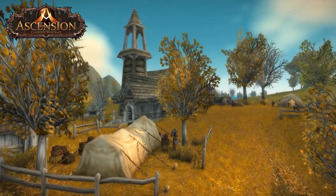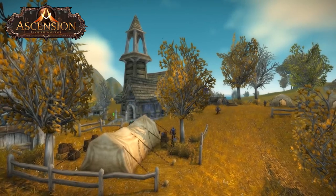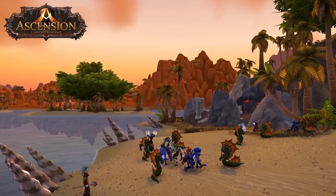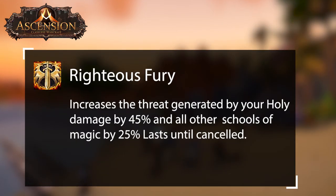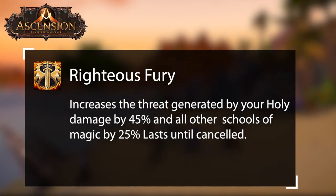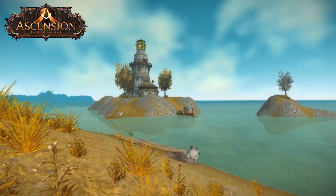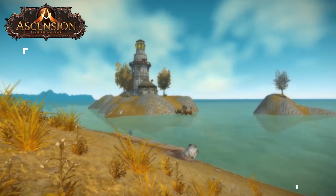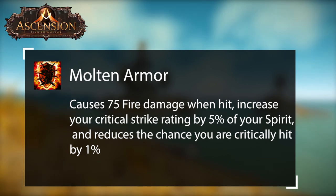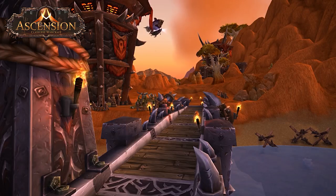Tanks aren't all about taking hits — another major factor is threat. You're going to want to build up a lot of threat to hold mobs off of high-end DPS. Righteous Fury is a staple in almost any tank build — not only does it increase the threat generated by your holy damage by 45% and all other schools of magic by 25%, but with Improved Righteous Fury you increase the threat bonus even more and reduce damage taken by 3%. Molten Armor is an excellent quality-of-life ability on any tank. The fire damage and 5% crit increase are decent for damage output and threat, but the main reason you seek this ability is for the 1% to your crit cap, allowing you to easily reach the 5.6% needed for crit cap which means you can wear more DPS-oriented gear instead of defensive gear.